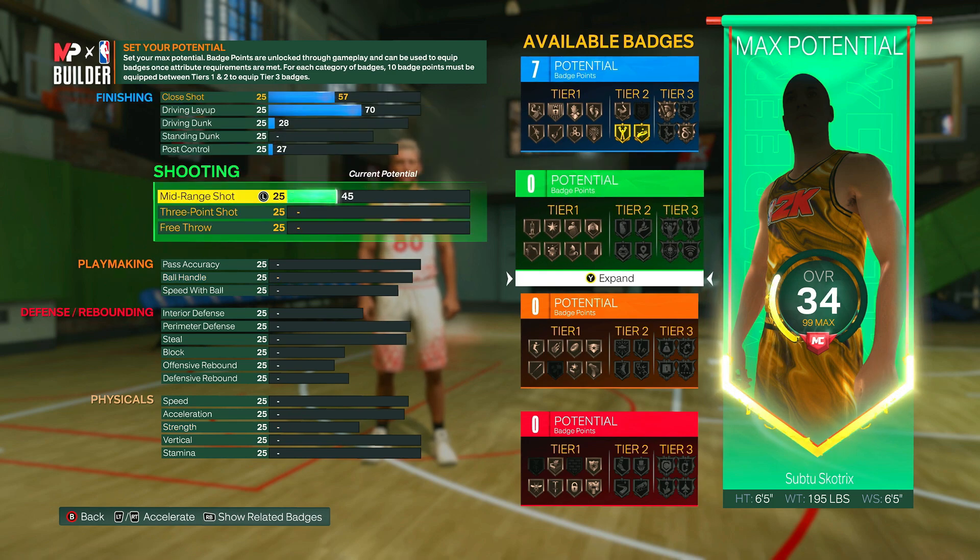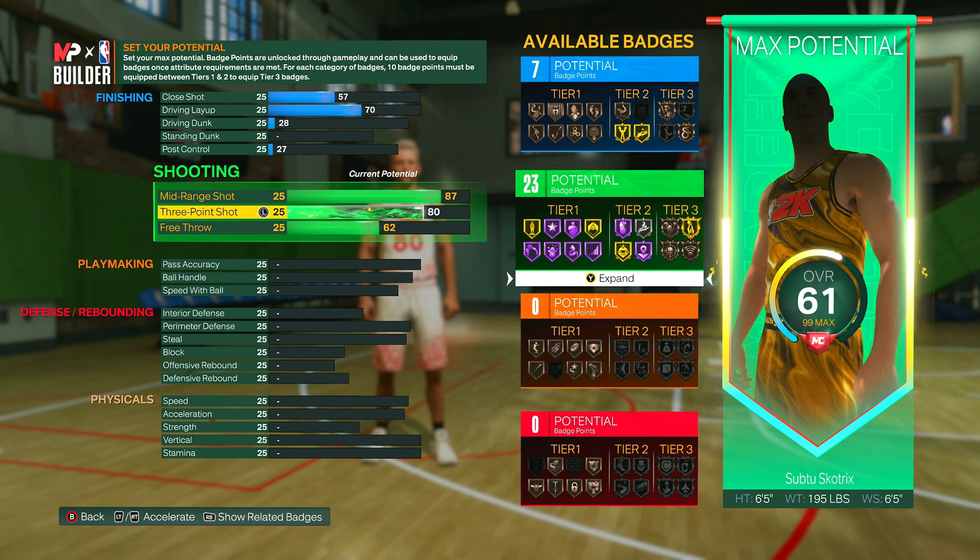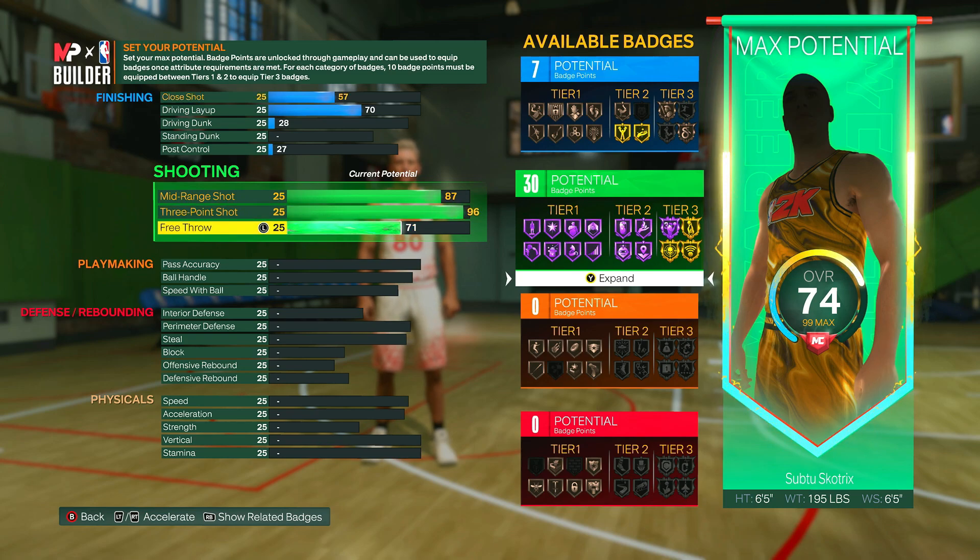For the shooting, mid-range can go up to an 87 — more than enough, I left that a little lower so you can get the three-pointer higher. The three-pointer can go all the way up to a 96, and as you can see that gives agent 300 hall of fame — every single tier one or tier two badge goes to hall of fame and the remaining three tier three badges go into gold. You get 30 shooting badges in total, so you should be able to get all the badges you need and sharpshoot from basically anywhere on the court.